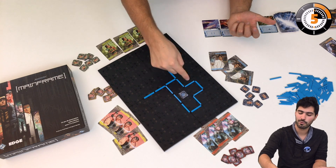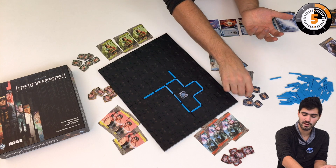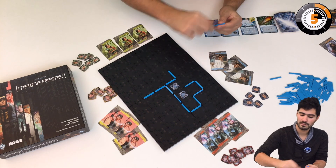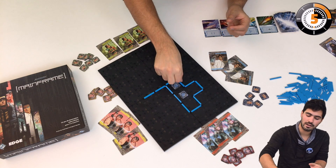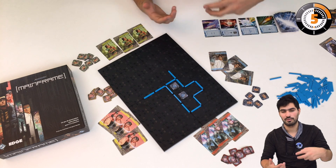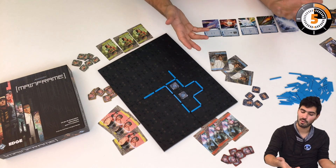For example, here I would have four points because there are four squares. If I had two access points and close the area, I score eight points because it's two times four — so eight.